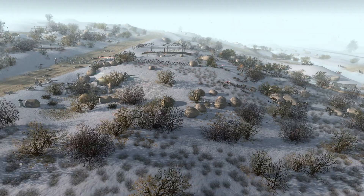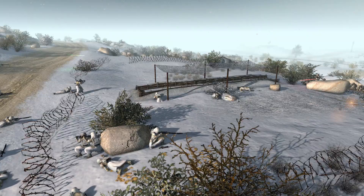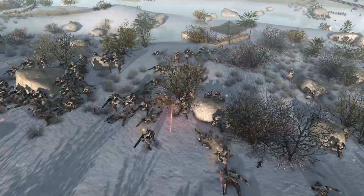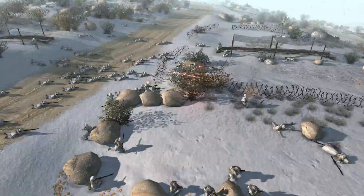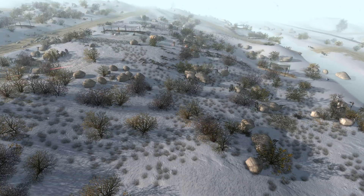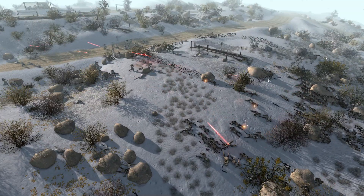Look at this — deserves a couple of screenshots. Here we go — rebels falling. The imperials still have the high ground; that's the thing. The rebels are still struggling; they're on this kind of decline over here and they're not faring too well.